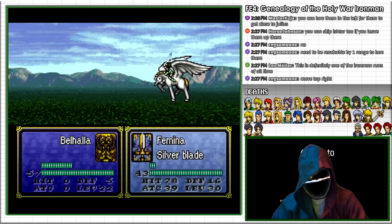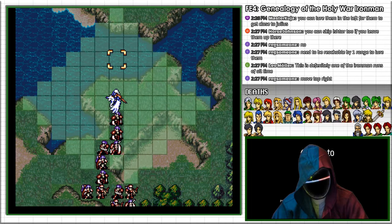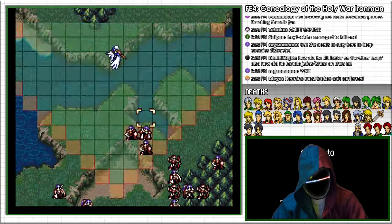Femina is not very strong, but she can get free attacks by diving in and then escaping back into the water with Canto. By doing the peninsula dance over and over, I can wait until vulnerable enemies shuffle in.